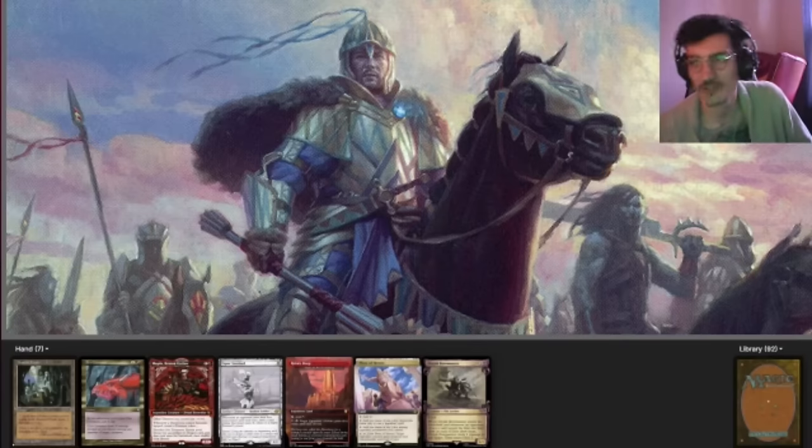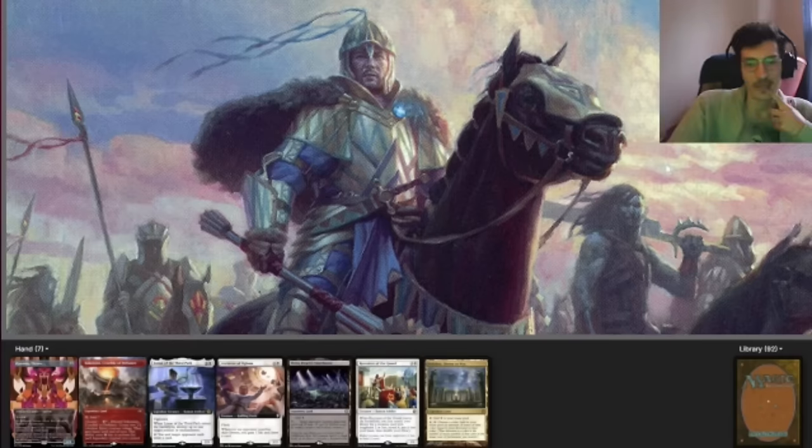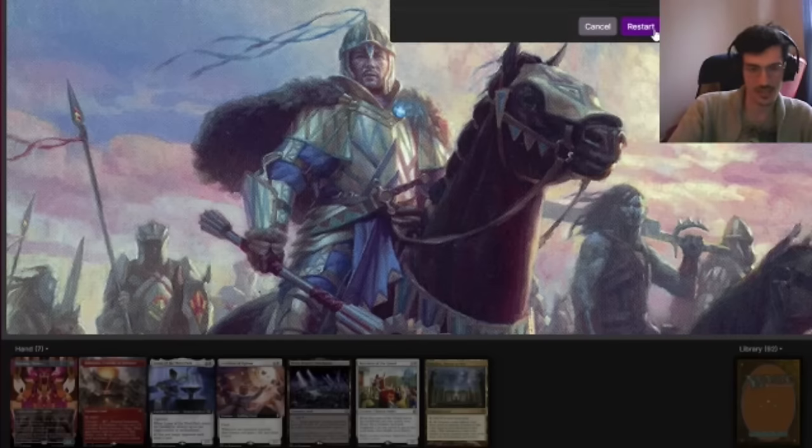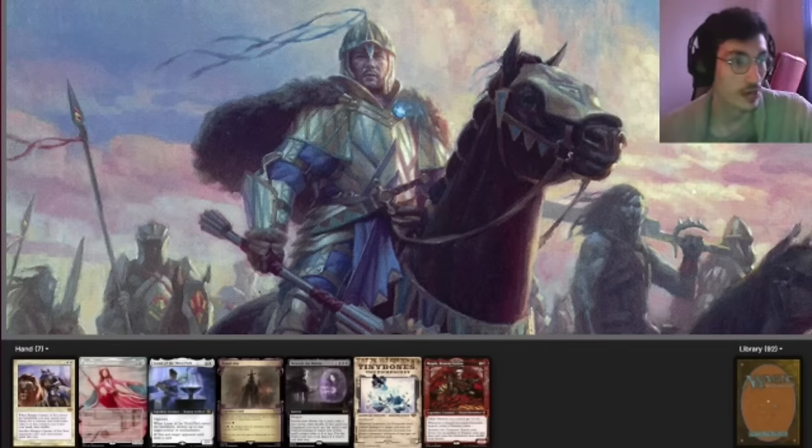It's really slow and we're going third, so we are definitely going to mulligan. Our second seven doesn't look any better — in fact it looks much worse. There's some value we can glean but it's just not what we want. This one — we've gone to hell. We're burning, so if we kept this we would probably be putting Beseech the Mirror on the bottom. Turn two Tinybones. That's it. So we'll go to five.